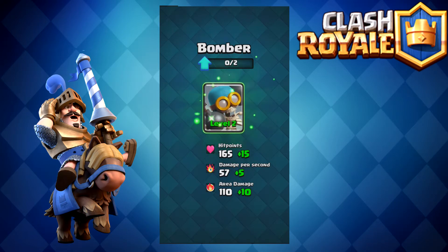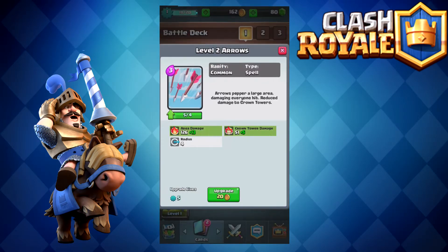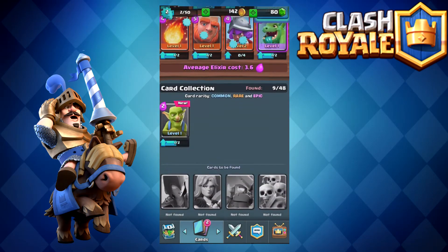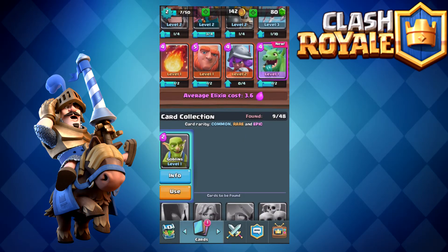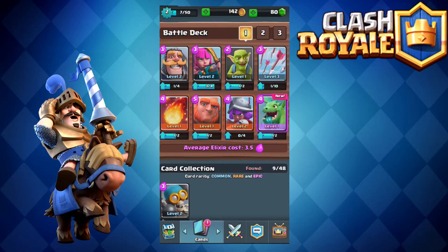We upgrade the arrows, trying to upgrade as many troops as possible, and we level up. Leveling up upgrades our king tower and our other two towers, giving them a little more health and damage. We also got a goblin card which is pretty cool, so I think I'm going to swap him in for the bomber because I want to try the goblins out.